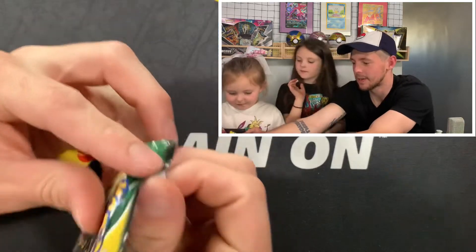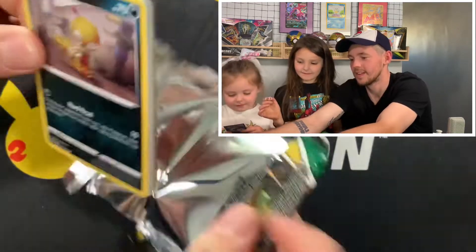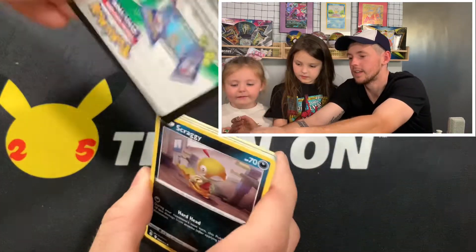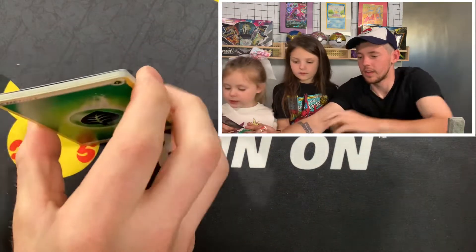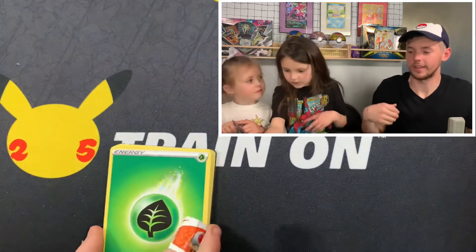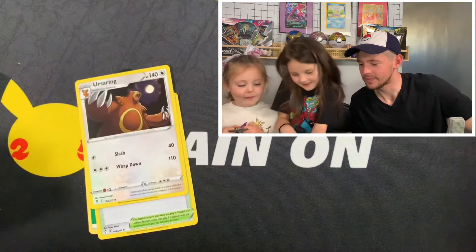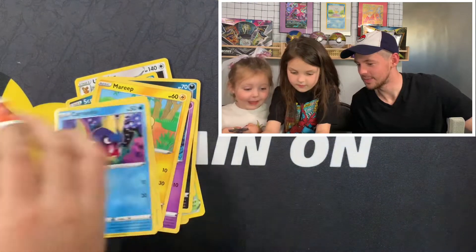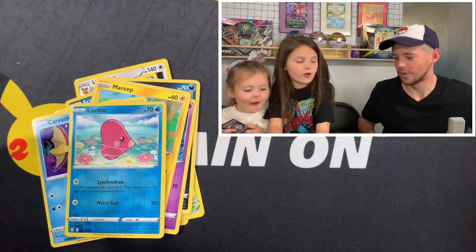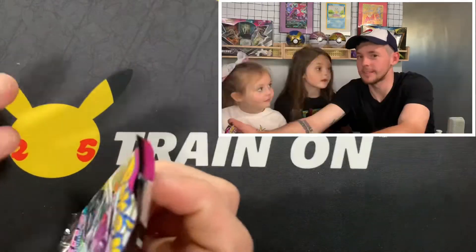Let's see Evolving Skies. Scraggy — there's the code card. One, two, three, four — leaf energy, green for good luck. Oh yeah, I see something. Let's see — Scraggy, Drowzee. Oh, it's an apron card! We don't have it — yeah, I don't think we have this one yet. Either way, good card. All right, Fusion Strike last pack — last pack magic, this is the last pack.